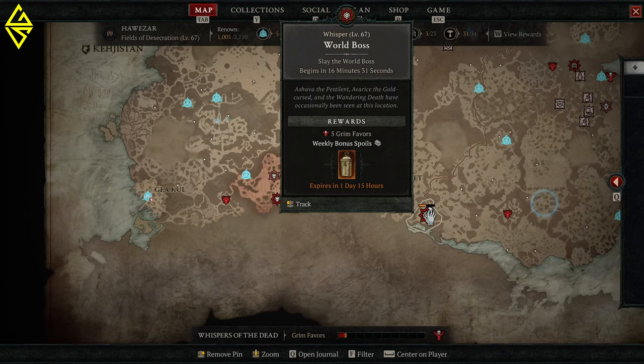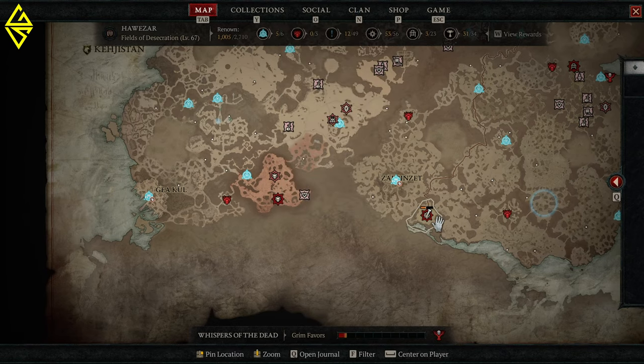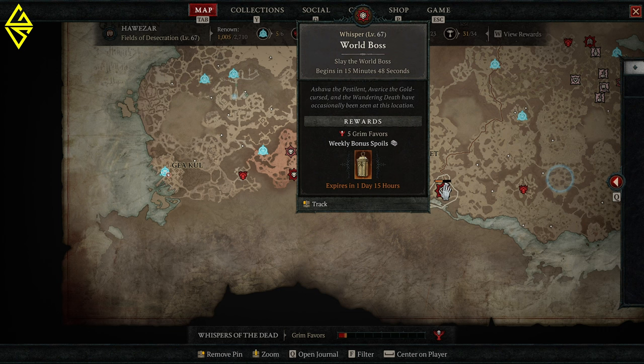Once you've removed the fog of war, you will be able to see the spawn timers. Also note that open world bosses not only drop loot on the floor, but they also hold a weekly bonus chest that you can earn once a week per character. Every character can earn three of these bonus caches by defeating all three different open world bosses. Reset times are on Mondays at 4pm on the US west coast, and in Europe at 12am on Tuesday.